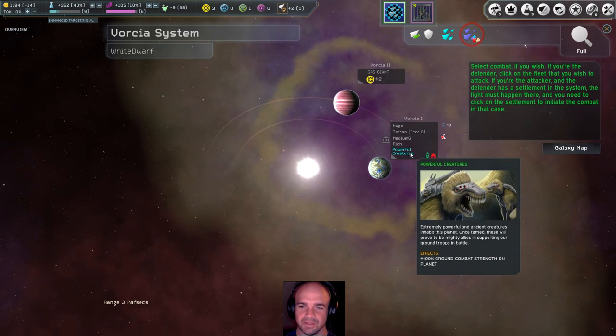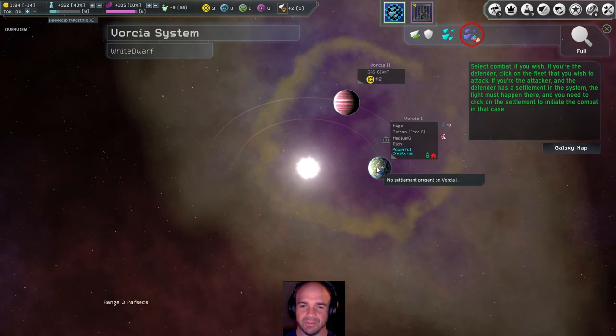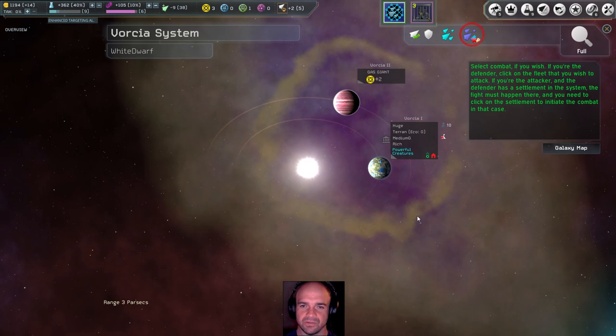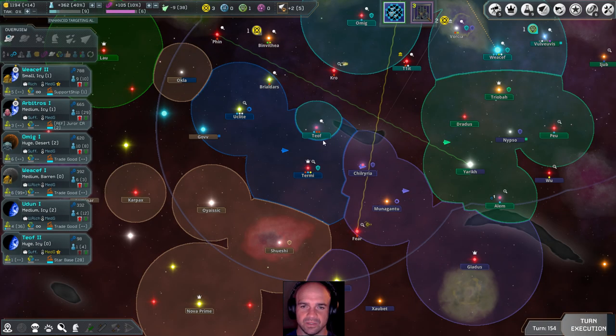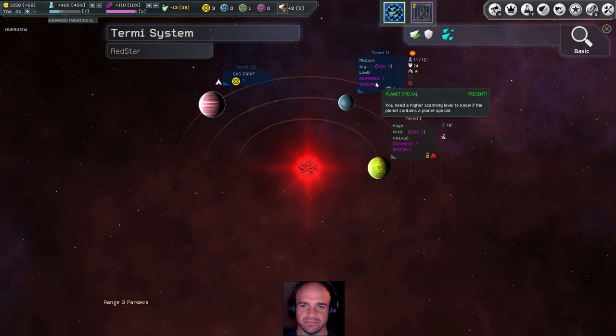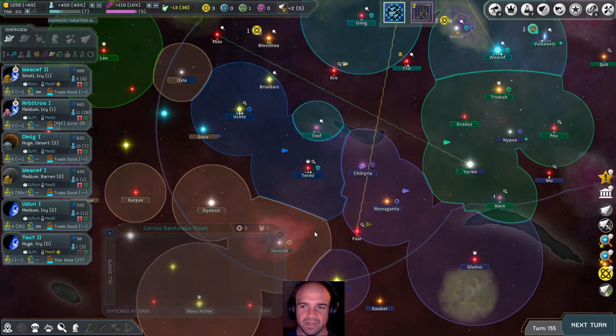Extremely powerful and ancient creatures inhabit this planet — once tamed they will prove to be mighty allies supporting our ground troops. This is not going to go well for me, so maybe I just bomb them. Let's move out close here — why can't I bomb them? We'll come back and bomb them. Is it because none of my ships have bomb racks? I'd imagine that's probably the case.